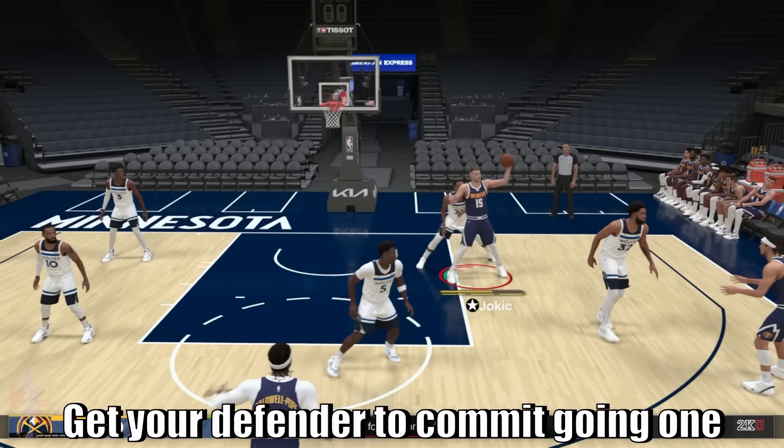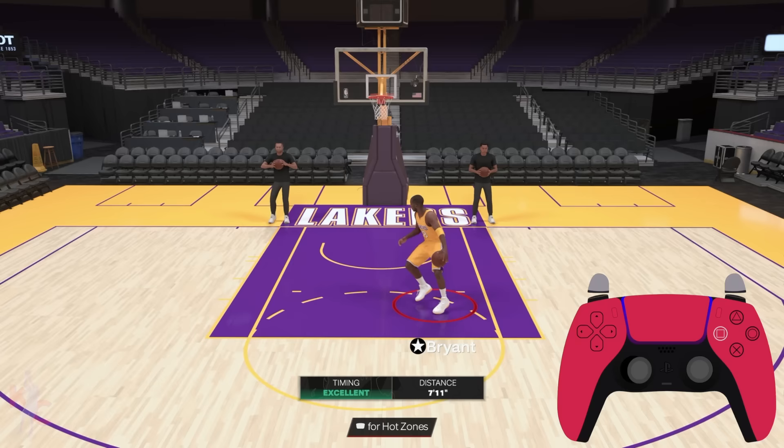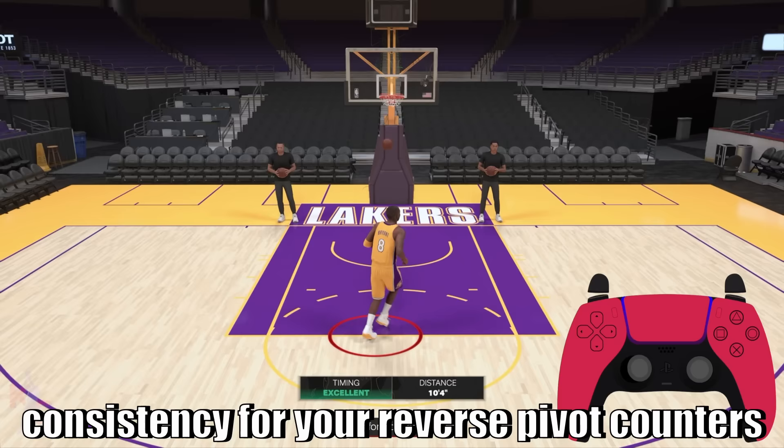With Jokic, we initiate a post pivot spin — take a look at DeAndre Ayton's footwork after our post pivot spin jumper we initiate a pump fake. Ayton is so out of position that if we move our non-pivot foot to his inside leg, it creates a nice seal that will lead us to an unguardable jump shot. Post shimmy fakes, Joel Embiid over commits — step through. Post hop jumper, Brook Lopez over commits — step through. We can also counter with a fadeaway: that's the dream shake in concept. Get your defender to commit going one way, post hop jumper forces Rudy to close out, we try to step through right but he's there, so we hold the right stick down-left to counter with a shimmy shuffle fadeaway.